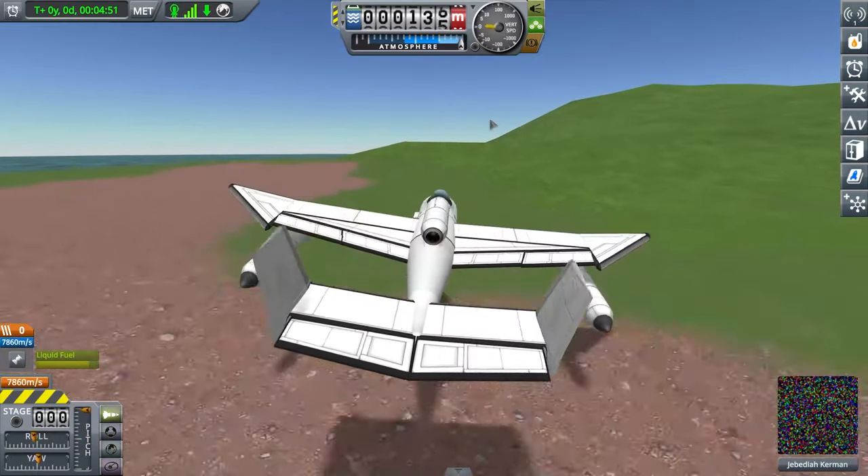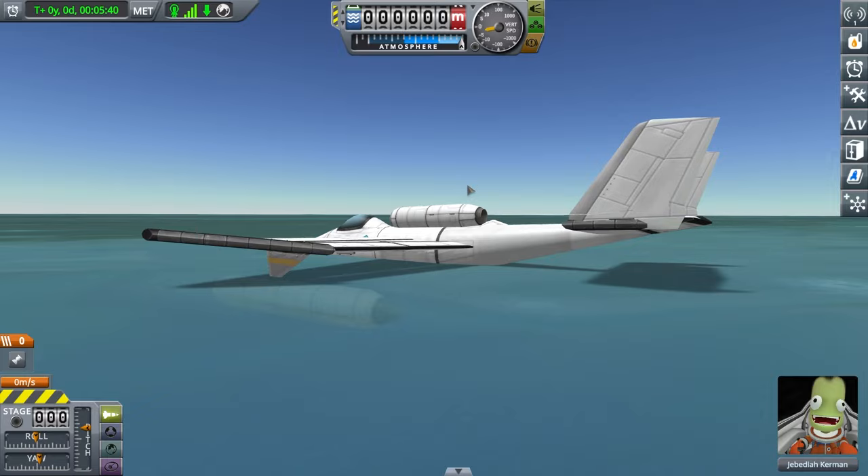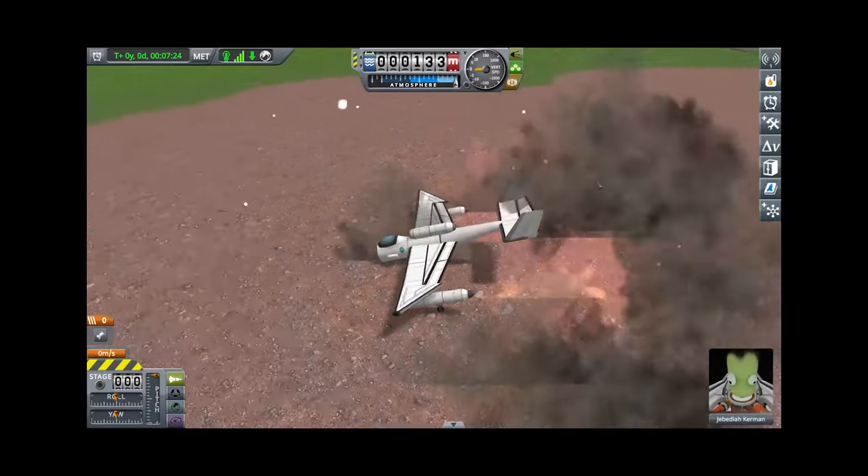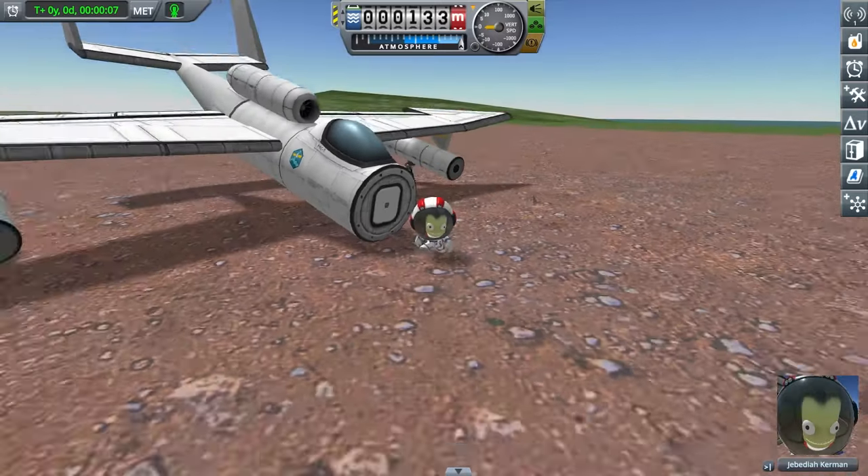Let's land. I'm going too fast. Luckily this plane can land in the water. But let's try it again. Now brake. Bad decision. I have to admit this plane is better than mine.